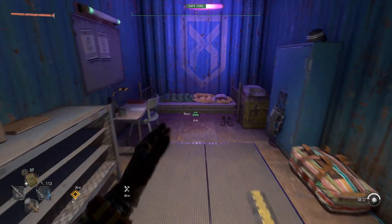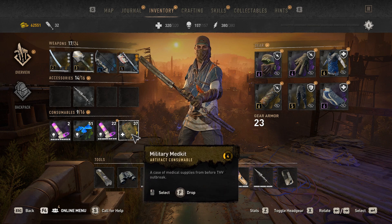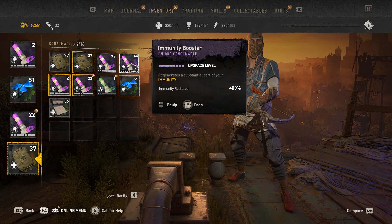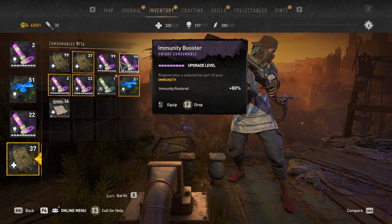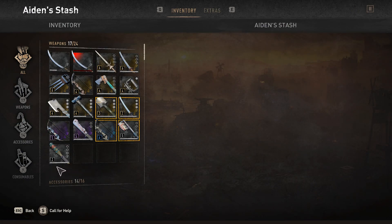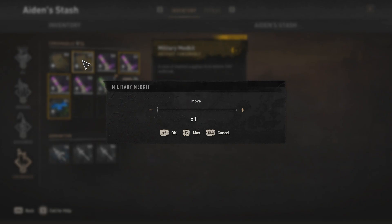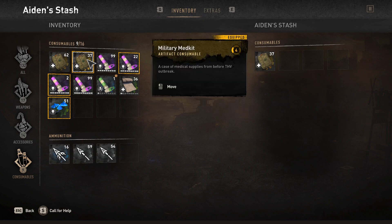Today I'm going to show you guys a solo duplication glitch on consumables. This only works on consumables. Go to your stash and make sure you have a stack of 99 plus a smaller stack — like I've got here with military med kits: 37 in one stack and 99 in another. What you want to do is transfer the full stack of 37 over into your stash.